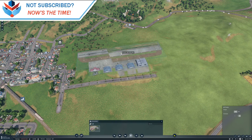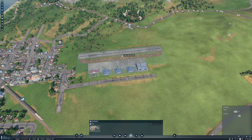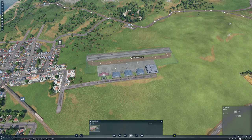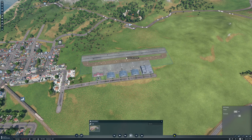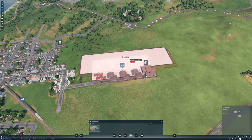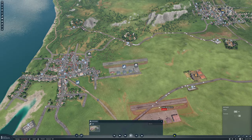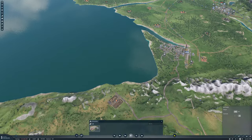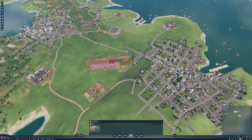Let's get the airport in here and place it. All right, that's one - it's going to cost a bit. And then we have one up here in London.